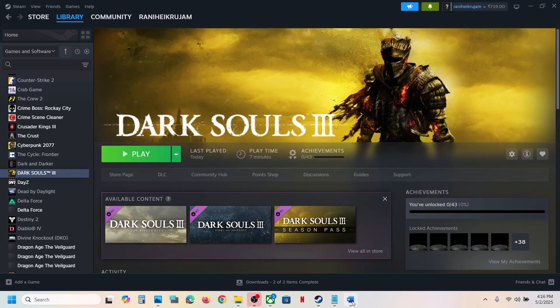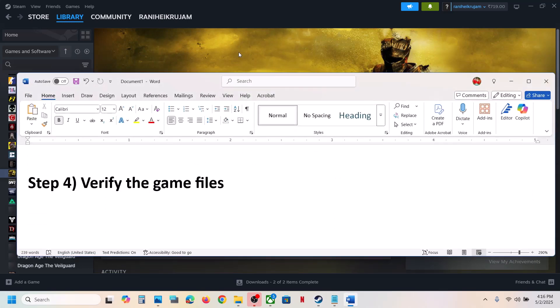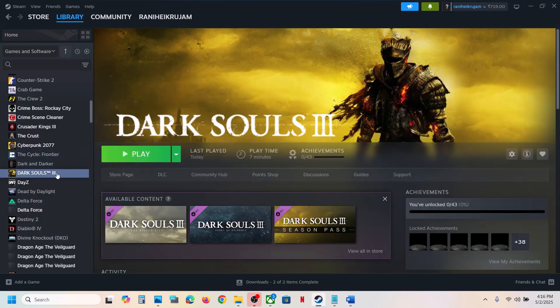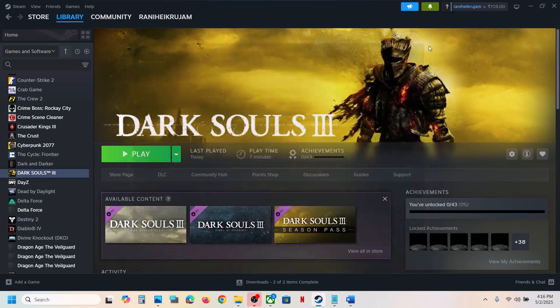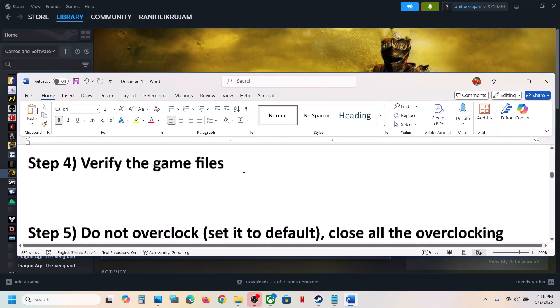If still not working, the next step is to verify the game files. Right-click the game in Steam, select Properties, go to the Local Files tab, and click 'Verify Integrity of Game Files'. Once verification is 100% complete, launch the game and check.